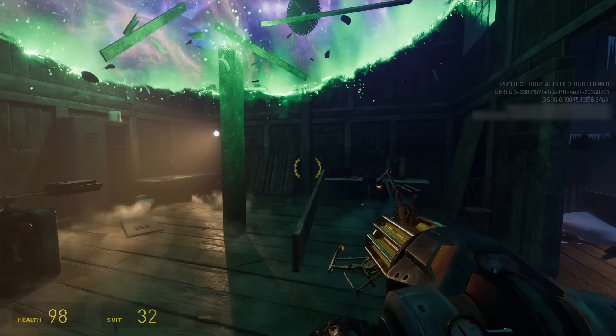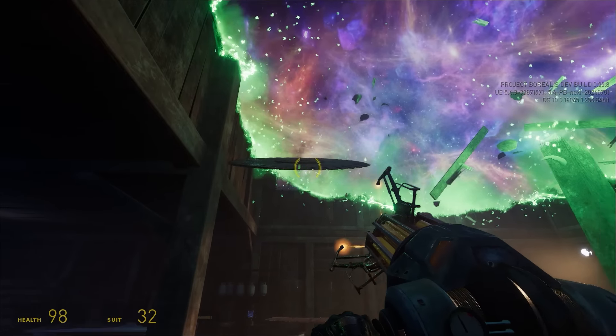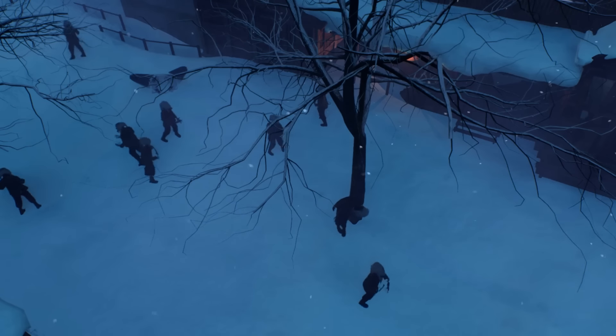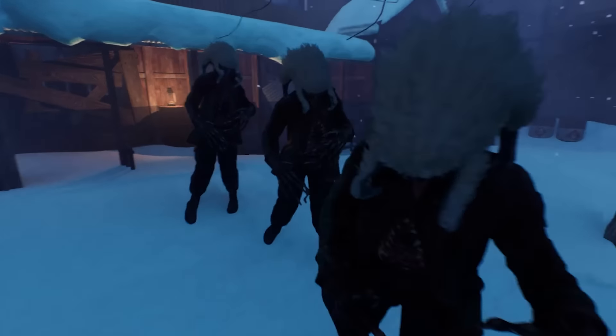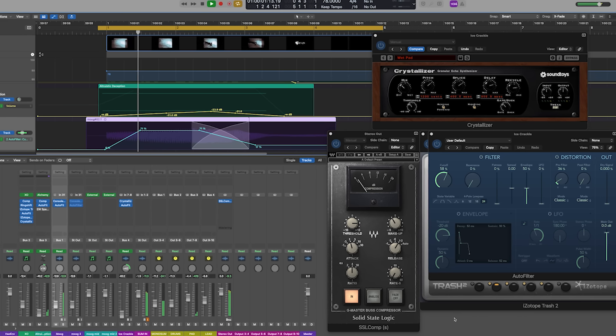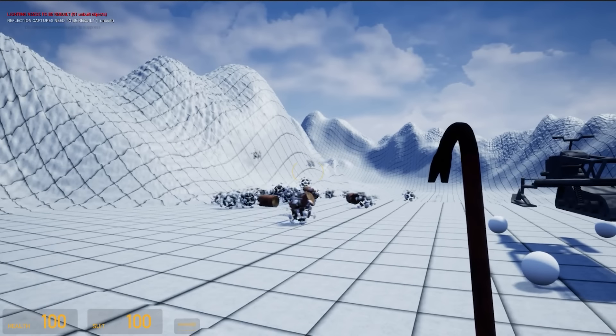All of them represent the work done between the level design and programming teams to create a system used to trigger all types of events through the level, including dynamic enemy spawn locations, trap triggers, level transitions, and scripted events. This important work paves the way for us to develop new experiences for the full game.